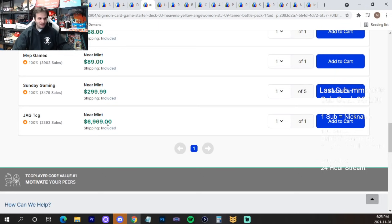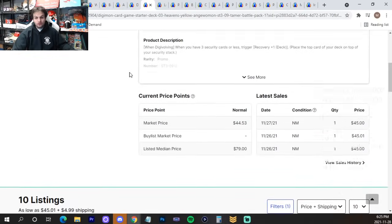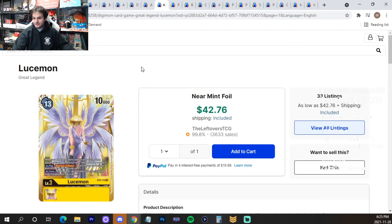Angewomon — $50 is the cheapest listing, up to $69. Seriously, you are running out of time with this card. I've been saying it for weeks and it's slowly creeping up. Hold them if you got them, but if you want them and don't have them, you're running out of time.